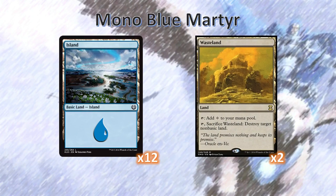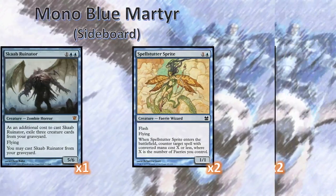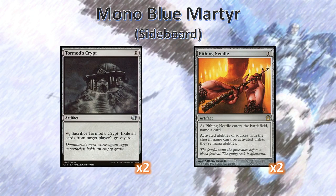The mana base: we've got 12 Islands and 2 Wastelands. I run 1 more Island than Greg Hatch did, just for consistency. Talking about the sideboard, we've got an extra Scab Ruinator and 2 extra Spellstutter Sprites that are useful in a handful of matchups but not enough to want in the main board. We've got Tormod's Crypts to interact with graveyard decks, and Pithing Needles to take care of pesky permanents.